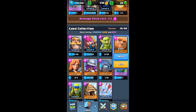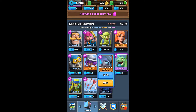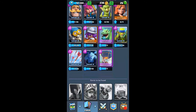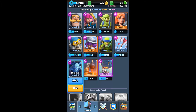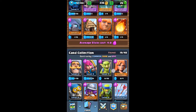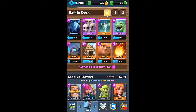Let me see — our real combo will be this: spear hut, mini PEKKA, bonus maybe. Where's my minion? All right, I think this will be okay. It will be that good. Okay, let's try our real deck and we shall see.